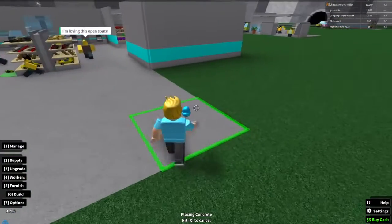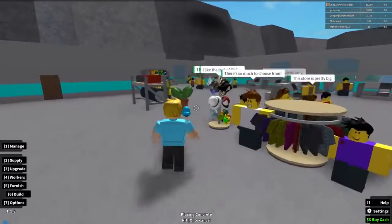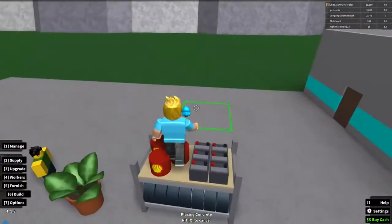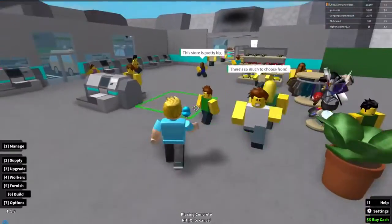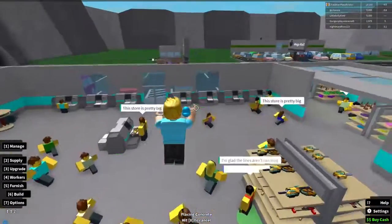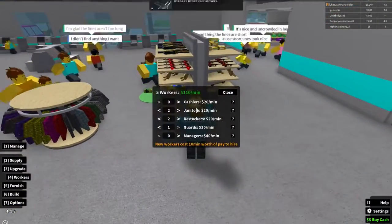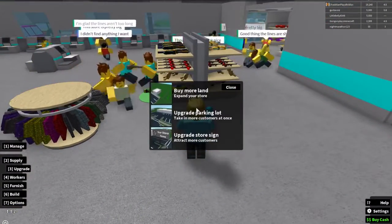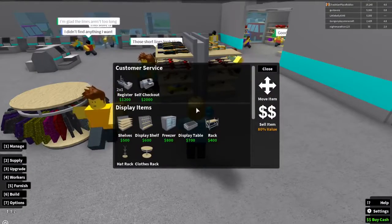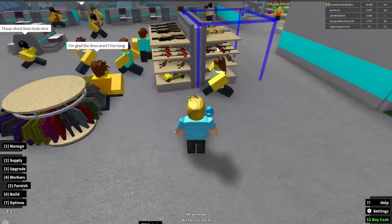Maybe I'll have a small part over here for car parts and things, since there's really only one shelf of car parts. Let me think — maybe I should actually rearrange my entrance a little bit to look better. Let's go ahead and move my entrance around to this wall here.